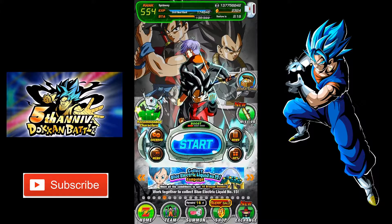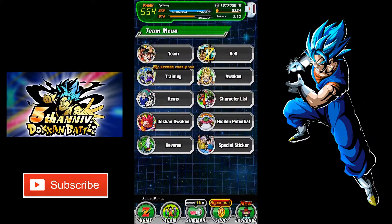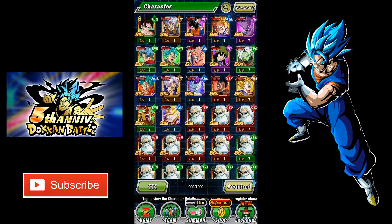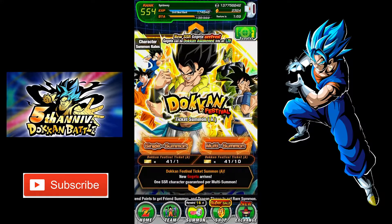Hey, what's up guys? It's Spidey here and welcome back to Dragon Ball Z Dokkan Battle. So from last video, as you guys may have seen, I have pulled one of the boys right here, LR Vegito. So today I'm gonna be summoning on the Gogeta banner. Hopefully I had the same luck as the last banner and hopefully I could pull him by the first rotation of stones. I do have the 40 tickets that I bought, so let's start summoning.